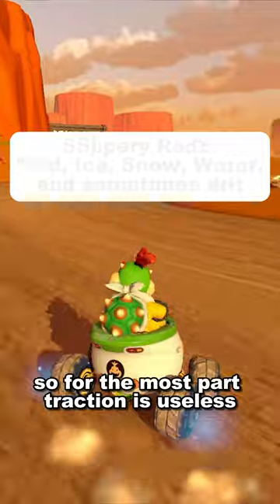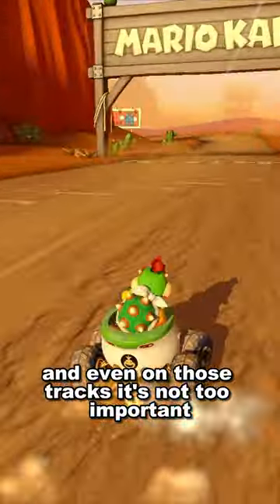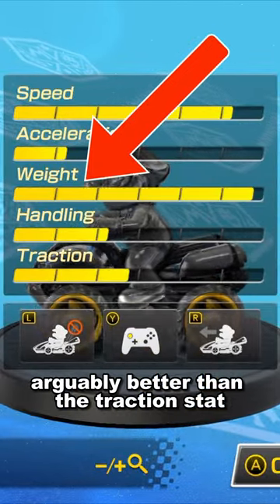For the most part, traction is useless since there aren't a lot of slippery road tracks, and even on those tracks, it's not too important. Because of this, the weight stat is arguably better than the traction stat.